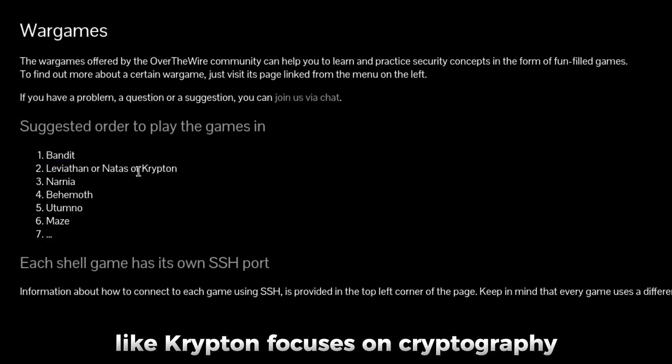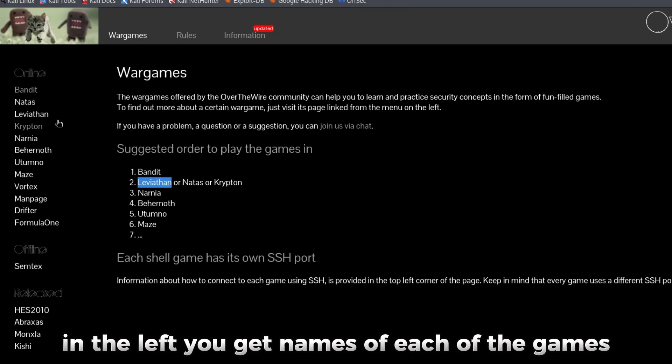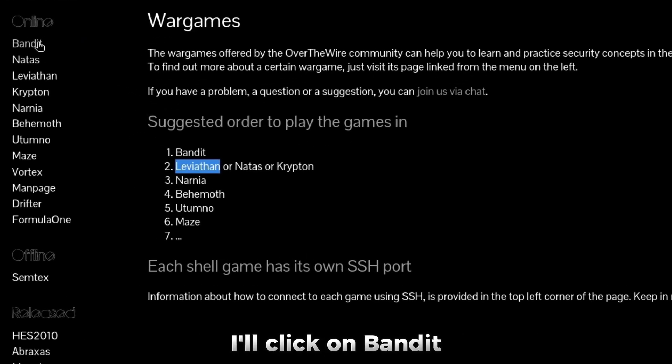You also get other modules. Krypton focuses on cryptography, and Leviathan focuses on basic binary exploitation. On the left, you get the names of each of the games. Since I'll be doing Bandit in this video, I'll click on Bandit.